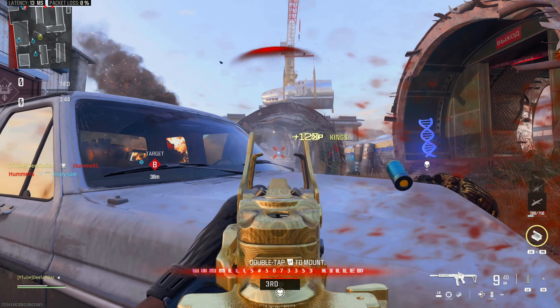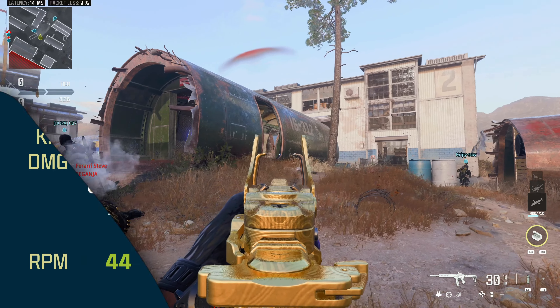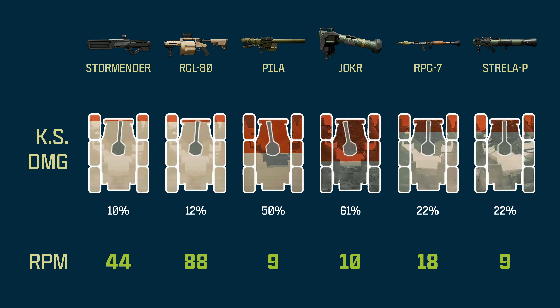That brings us to damage, broken into two sections: killstreak and vehicle damage, and player damage. What you're looking at is how much damage one single shot from each launcher deals to the Wilson killstreak, which also translates to aerial streak damage and everything to follow. The Storm Ender and RGL are relatively weak in terms of damage per shot, but more damage doesn't equate to being a better launcher. Fire rate will factor in shot delays, forced ADS, lock-on time, and default reload speed — and because of this, the Storm Ender and RGL will deal a lot of damage over time because they can pump out shots way faster than traditional launchers.